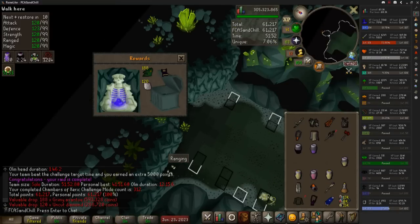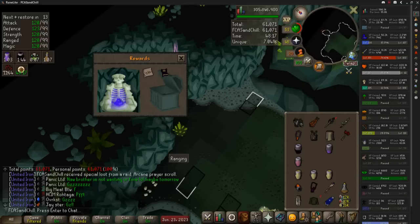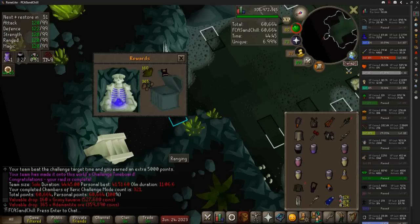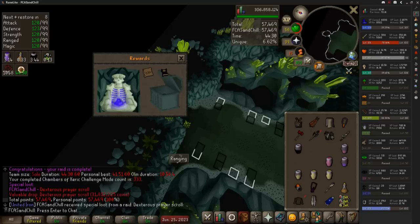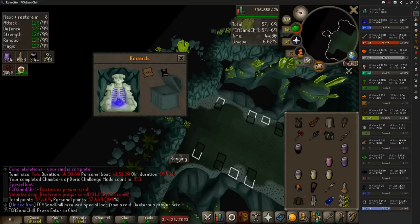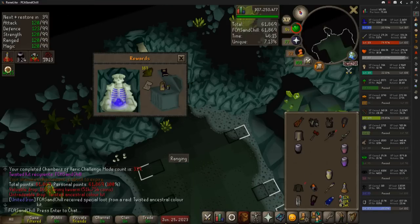Looks like we're starting off with a bit of a dry streak, especially since the last purple I got was at 289. But here we go — we got an arcane at 319. Worst purple to see, but at least it's something. And 14 later, we got a dex scroll at 333. These raids have approximately a 1-in-14 to 1-in-15 chance for a purple. And here's another twisted kit at 339 — actually 1 in 75 from CMs, independent of the purple drops. I already have over three, which is for recoloring your ancestral, so it's kind of worthless but cool to see in the collection log.